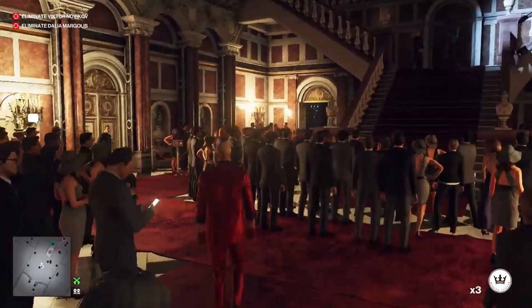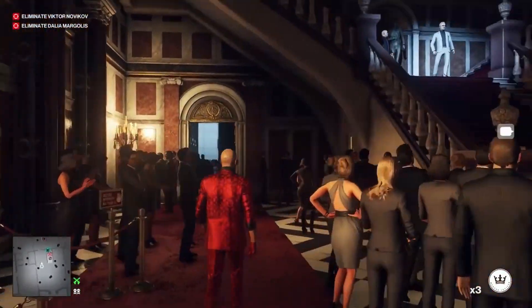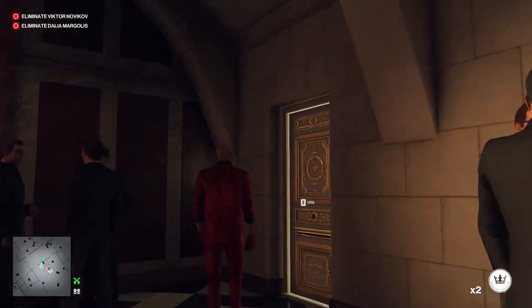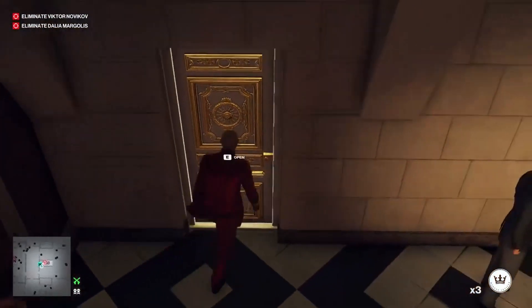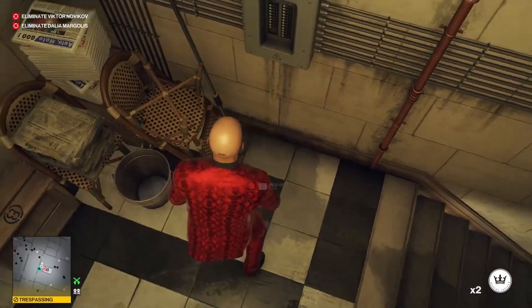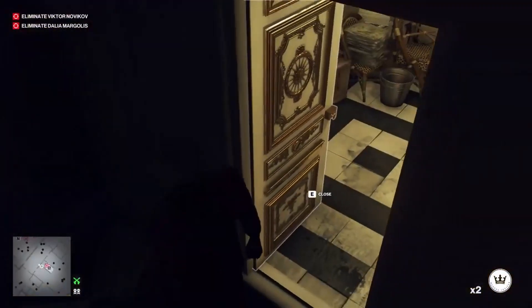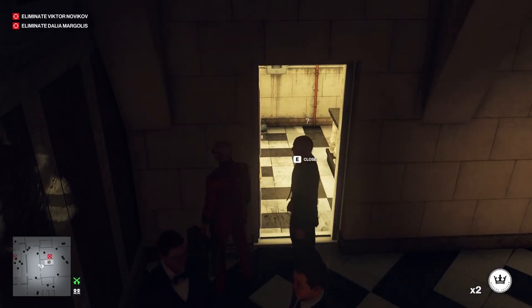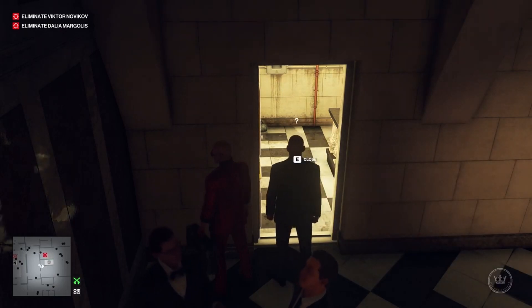All you need is the default loadout. Throwing a coin above the door under the stairs alerts Novikov, who promptly sends Donovan down to investigate. You can then plant a coin deep into the top landing and keep the door open when Donovan reaches the scene of the earlier coin throw. Donovan will then fall hook, line and sinker, heading directly towards the planted coin. This gives you the perfect opportunity to get rid of this pesky super bodyguard without getting spotted.